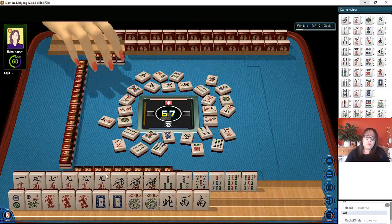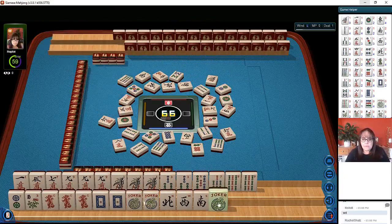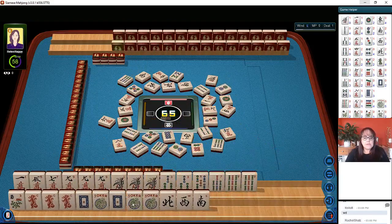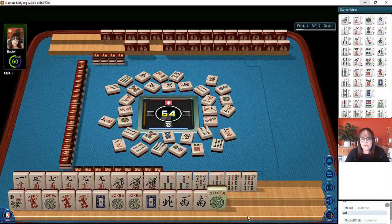Five. We have two pungs. Six bamboos. Now there's a joker. We have to make a choice. Let's let the two dot go. Two dots. So this is actually a winning — we're one away from a ready hand here. We need a flower or an east in there. There's another joker.